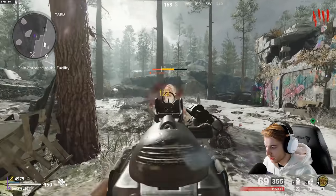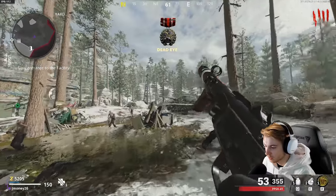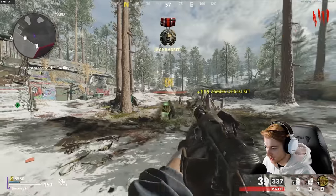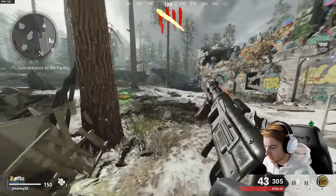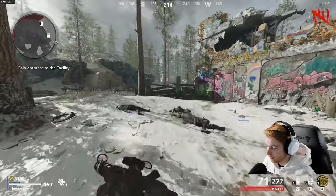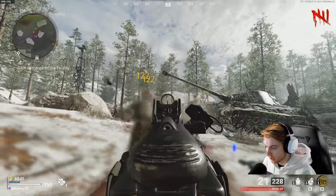I saw a clip on Twitter — I don't want to spoil it — but once we get to a certain point there's something funny you can do with this operator. Captain Price is completely out of his element out here fighting zombies. We're at 41 crits out of 46 kills — that's not too bad. We'll stay here probably until about round eight and then move on.